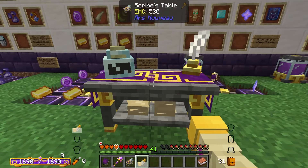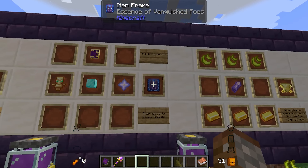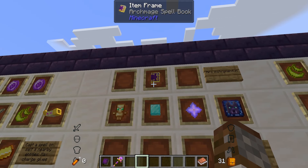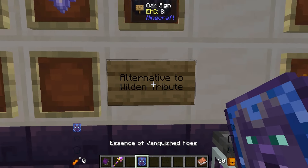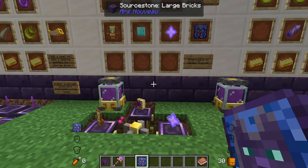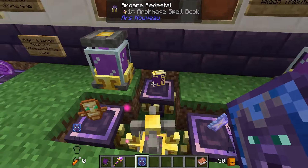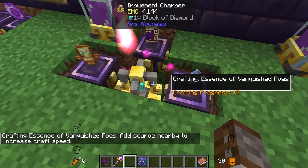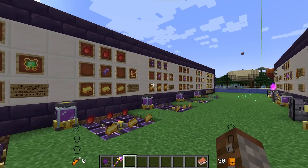Next up we have the essence of vanquished foes from Ars Instrumentum — an alternative to the wilden tribute. Made with a nether star, totem of undying, diamond block, and an archmage spell book in the imbuement chamber, this is useful if you haven't defeated the final boss yet. It uses source to craft and consumes the diamond block, with more source speeding up crafting.